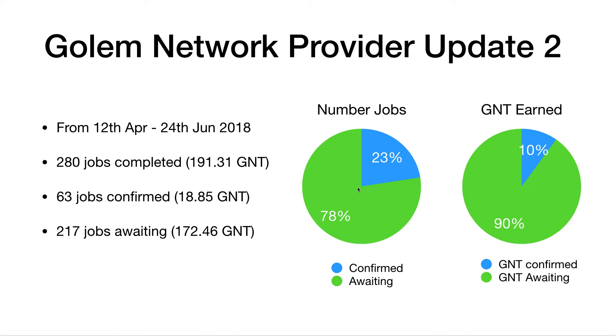Basically, when you complete a job it appears in the software — it says it's been completed and it appears with an awaiting status. Awaiting basically means it's waiting for payment from the requester. And then once the payment has been received, it changes from awaiting to confirmed. So as you can see, 23% had been confirmed and 78% were still awaiting payment.